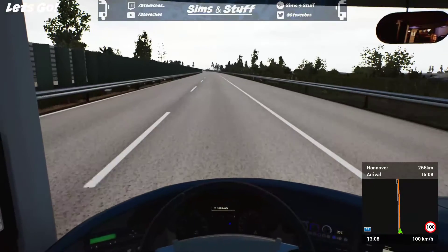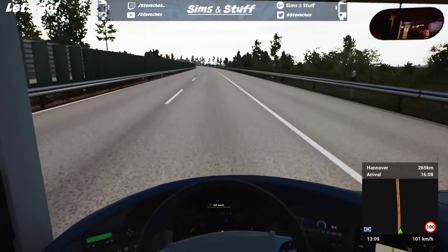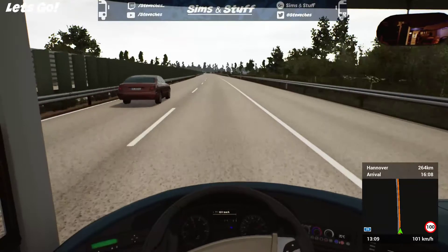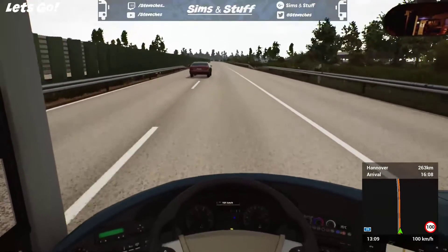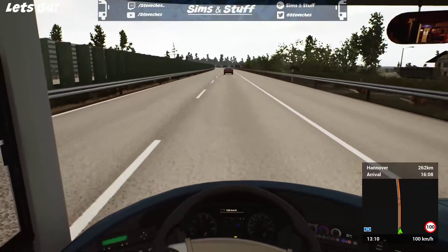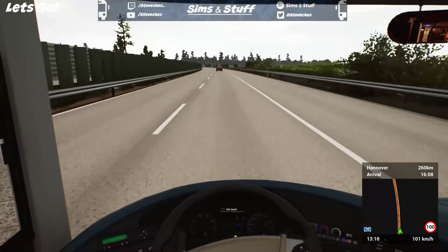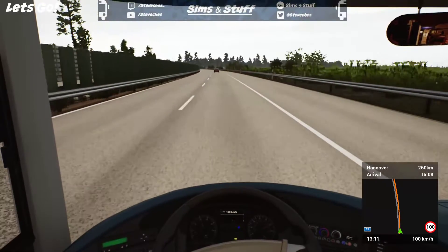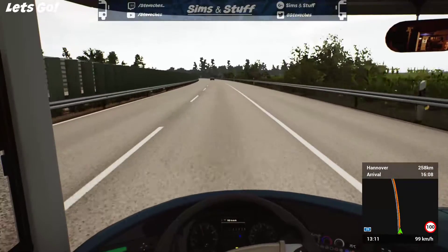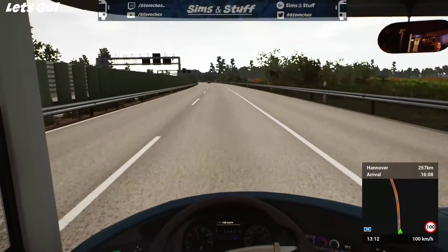That was a fairly event-free departure from Wilhelmshaven. The key thing now is will we manage to get out? Will the road at the bottom be shut? I'm already getting complaints that the air conditioning is too cold - can't do anything about that until I stop. We've left early, the aircon is too cold. This isn't going to go well, is it? We have 259 kilometres to go. Hopefully it should be relatively problem-free.